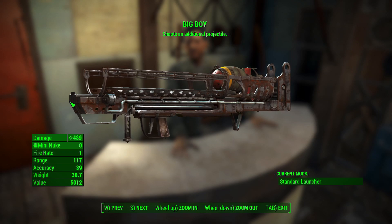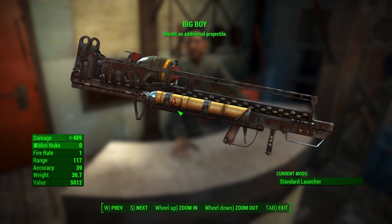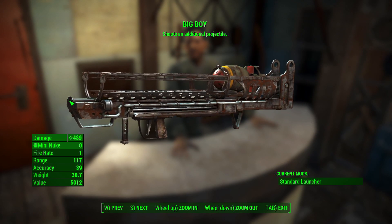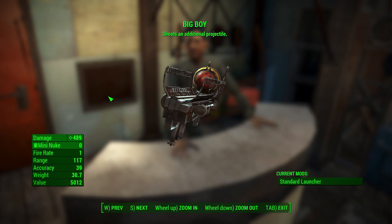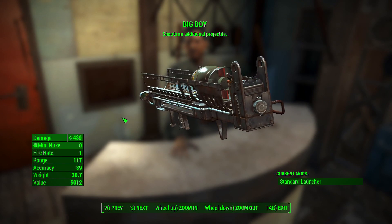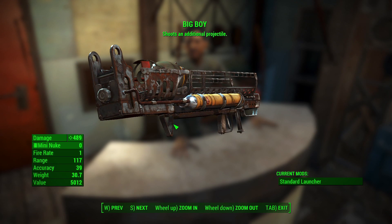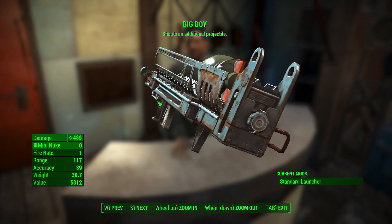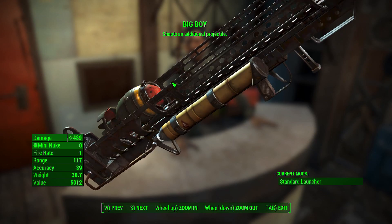The Big Boy shoots an additional projectile with the two-shot modifier — the same thing we've got with the Overseer's Guardian. When you shoot the weapon, you'll see two mini nukes flying, which is really cool. Interestingly, this only consumes one mini nuke. Mini nukes aren't as rare as they were in Fallout 3; you can find a lot more in this game, especially by killing Suicider super mutants and looting the mini nuke they're carrying.